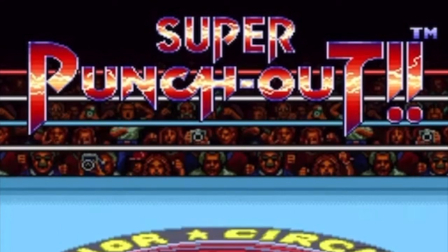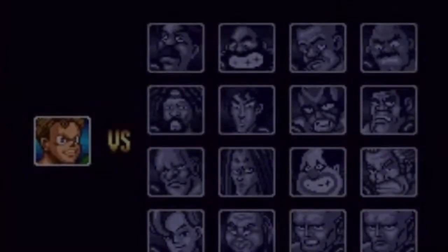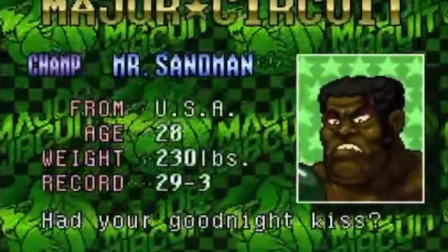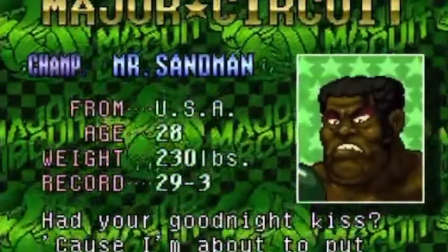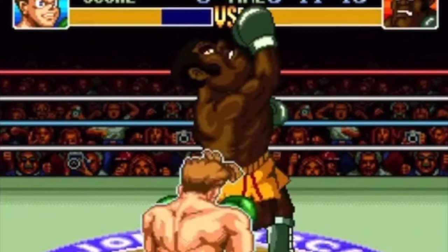Welcome back. The biggest code in a Nintendo first-party game ever, and it only took 28 years to find. It is absolutely incredible. This is the biggest secret ever in a Nintendo first-party game — essentially, it allows you to take control of both characters in Super Punch-Out.